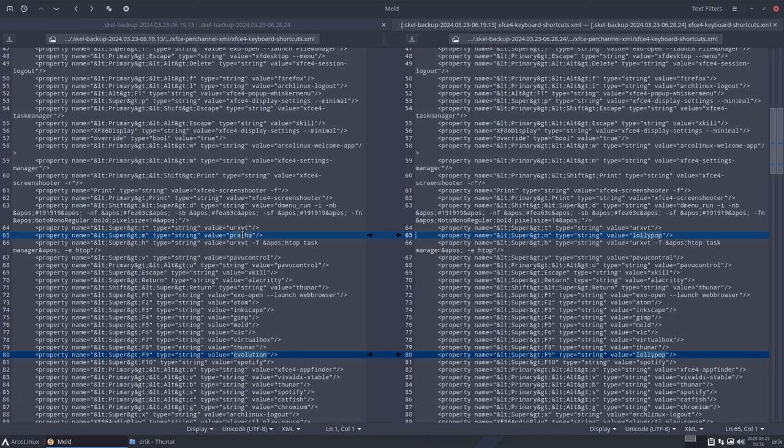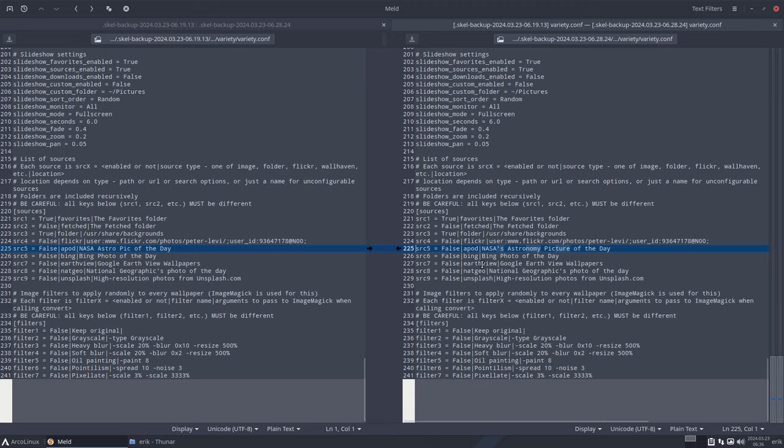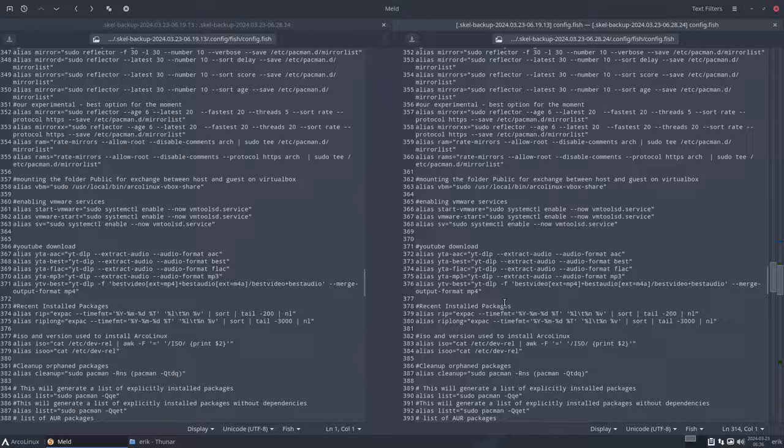The keyboard shortcuts — what did we add? Pragha is an audio application that used to be there for six years. At some point I looked at all the audio applications, made some criteria, and decided on using Lollypop rather than Pragha. Evolution is a mail client — probably nobody is using it, everybody goes to browsers to check mail. So Lollypop has been given the priority in F9. All the information and changes are updated — it's all visible. You can always check again. Here's Fish, same things, display manager, boot — all the aliases are in all the shells we have.